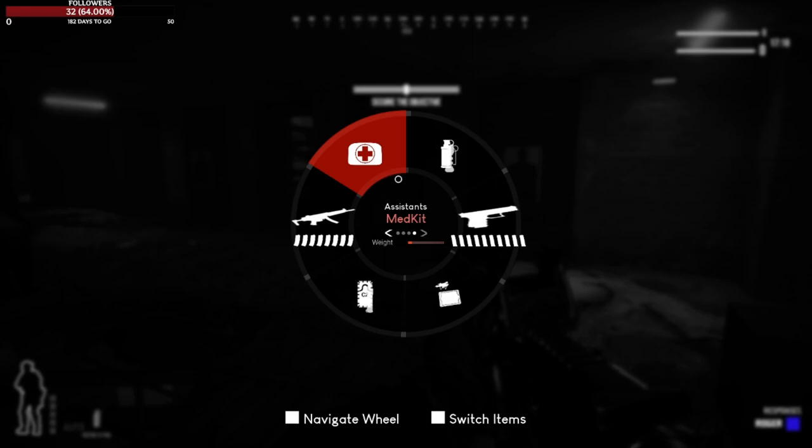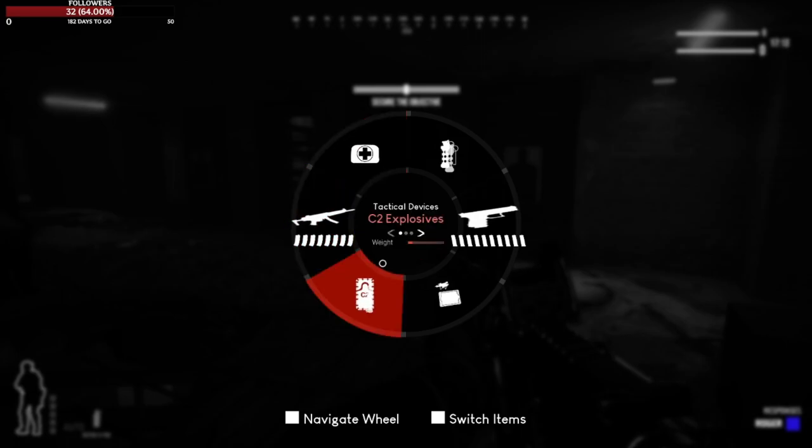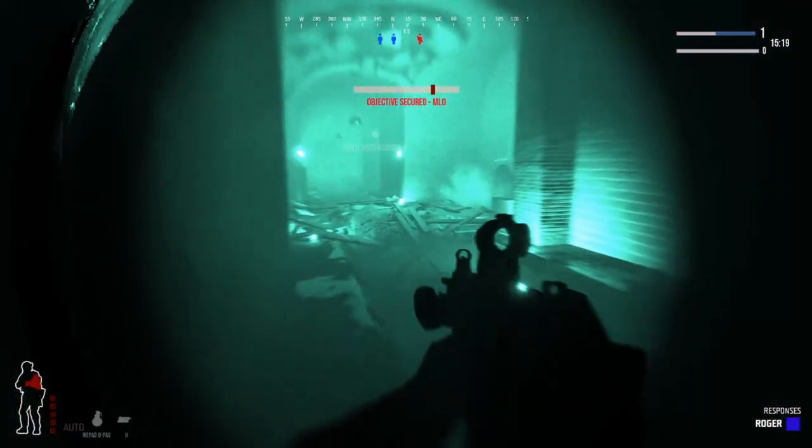If you hold down 3, you'll get an inventory wheel. With this inventory wheel you can see how many magazines you have left for your gun and which magazines are filled. You can also scroll through all your different tactical devices, or go to the top left with the scroll wheel and get to a med kit where you can heal yourself.